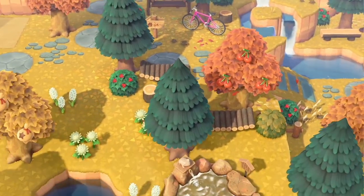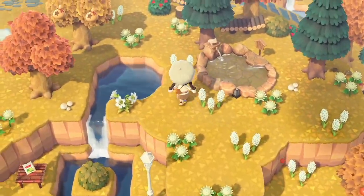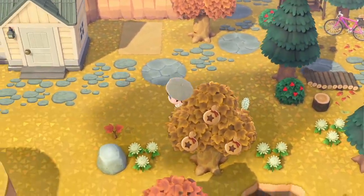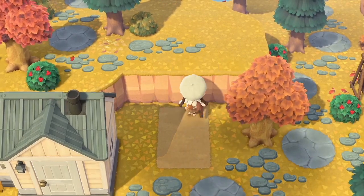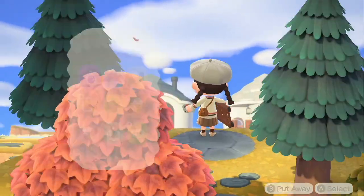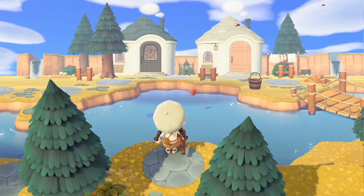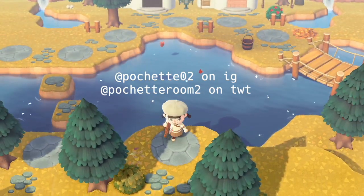Going this way, there's absolutely nothing — just emptiness filled with flowers and a random water fountain. I was going to put an incline here leading to a lookout area up above. This looks better at night, and it was actually inspired by a creator I'll put on screen — I believe it was Pochette.